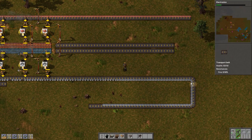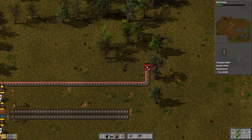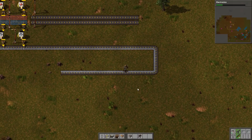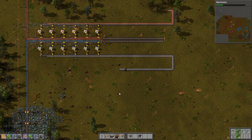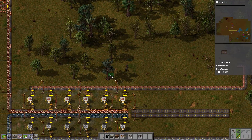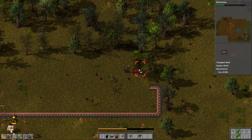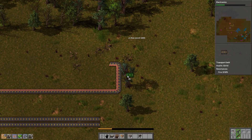I want to make this even — one, two, three, four, five on each side — so that's pretty even. Then we'll start some temporary iron gear wheel production down here, make some assembly machines, and run this over here as we cut down these trees. I totally forgot about the fact that we need science pack 2s for some of this research — I thought it was going to be an easy quick sprint to it, but I was incorrect.